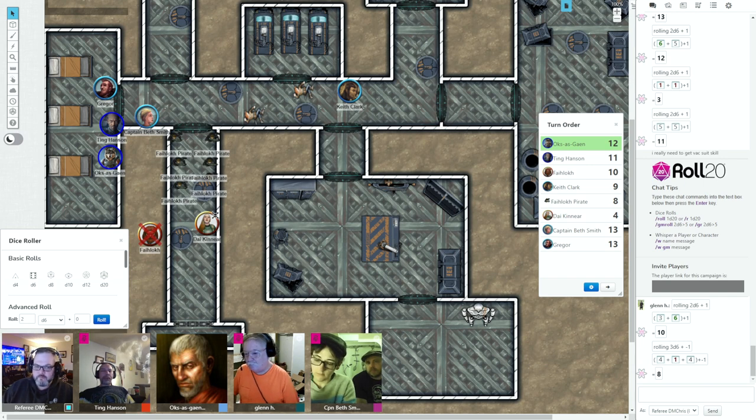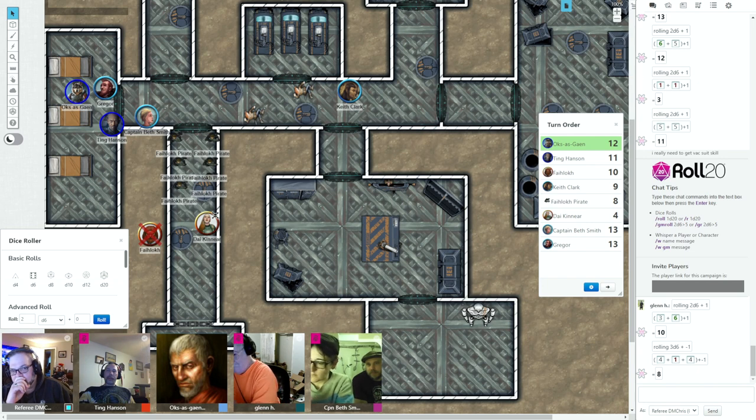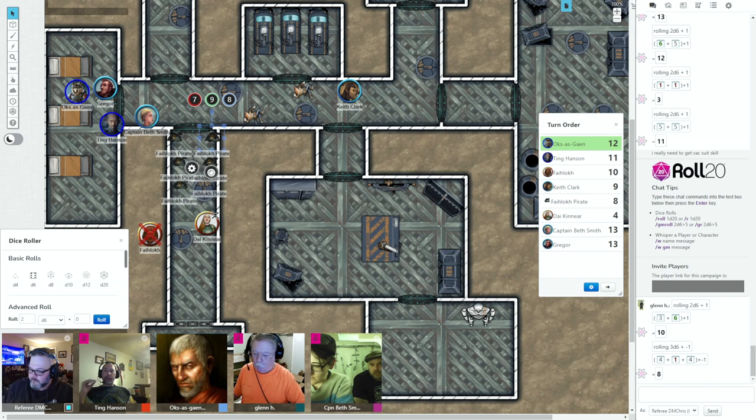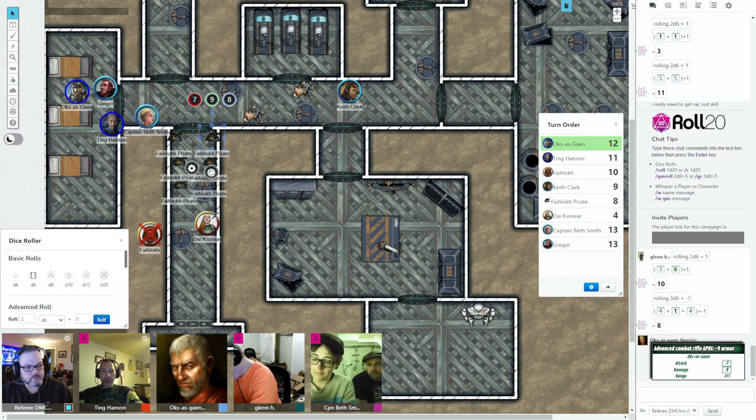Ox, what would you like to do? I want to vaporize them all. I will move up here and take aim at the doorway where they're coming from. Can I even get a glimpse of this one guy? Yeah, you could. Well then we'll introduce him to armor piercing discarding sabot — it's going to leave an even bigger hole. Seven to hit and damage nine if it hit — it did not hit. Close, but it did punch a hole in the wall next to him.